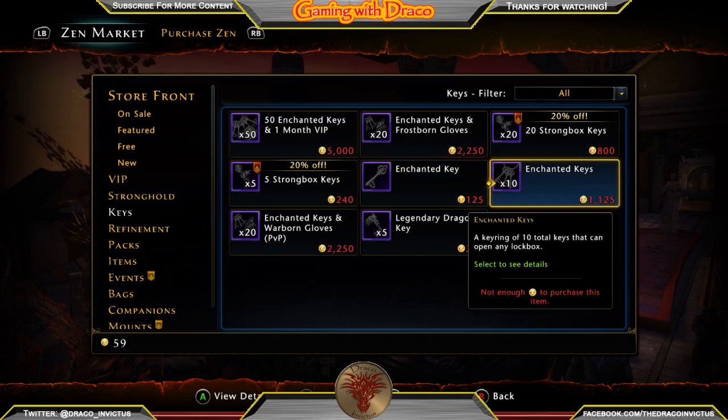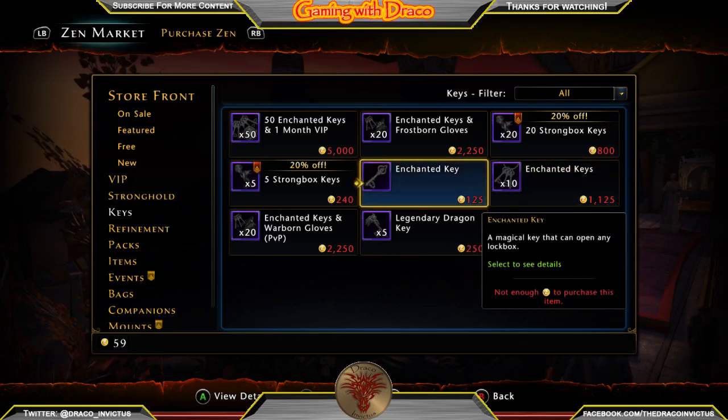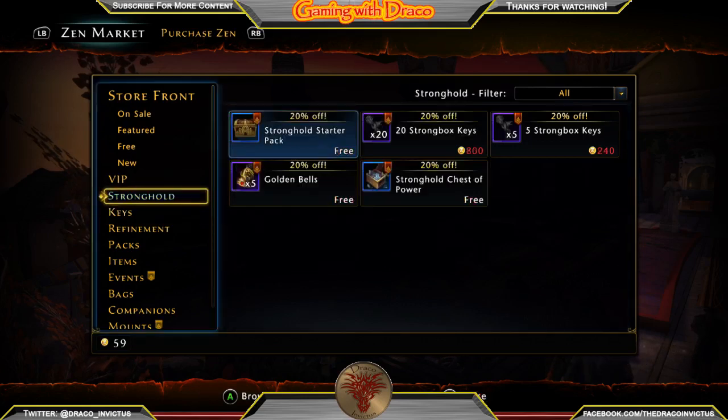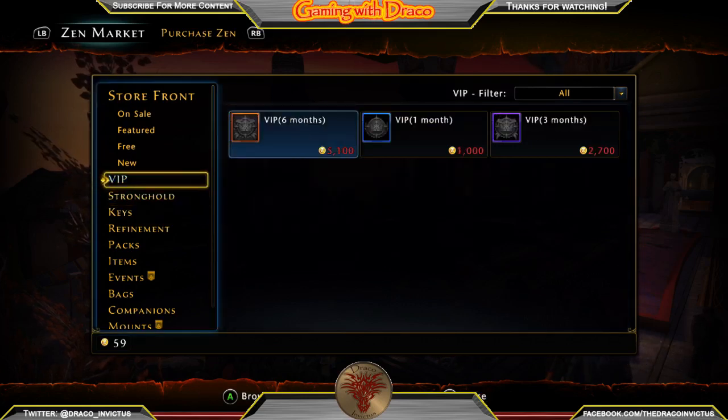Ten keys cost 1,125 Zen, and you can buy them in stacks of one or ten. You can also get 50 enchanted keys and one month of VIP. You've heard me talk about VIP before and I will talk about VIP again — you really need to get it. If you're going to play this game, you need to get VIP.